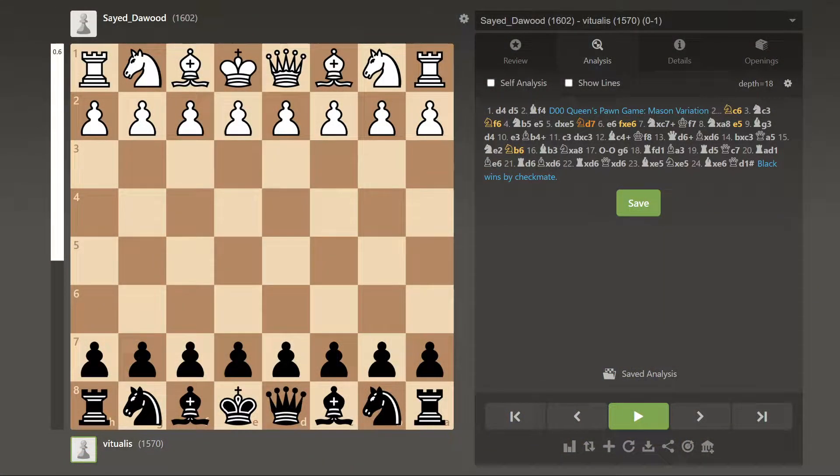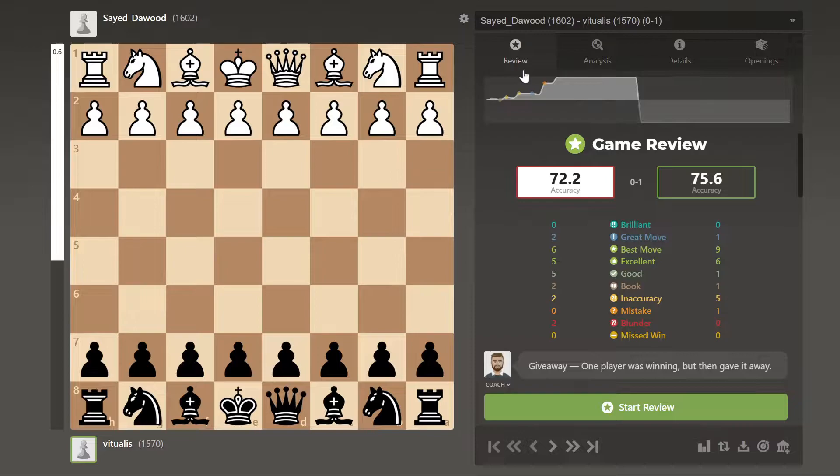Let's first have a look at the review. This is the chess.com algorithm — I played black in this game — so not an overly accurate game. As you can see, I was doing badly from the opening, and then the opponent makes a critical error, a critical blunder. As per the chess.com bot, one player was winning but then gave it away. Let's now have a look at the analysis.